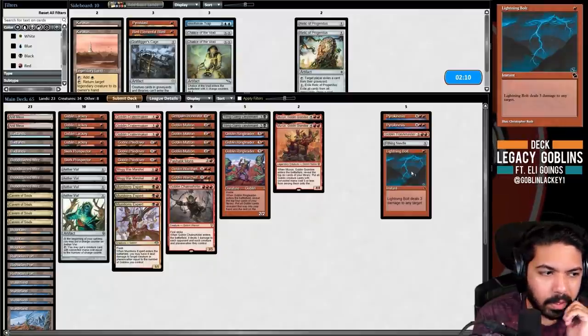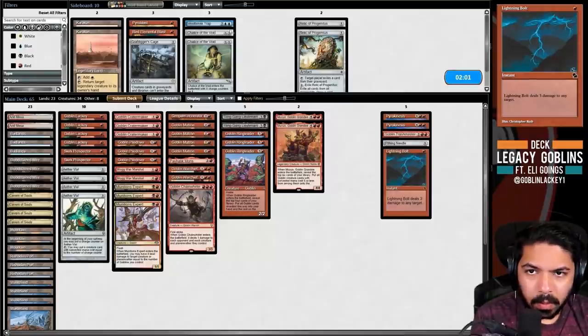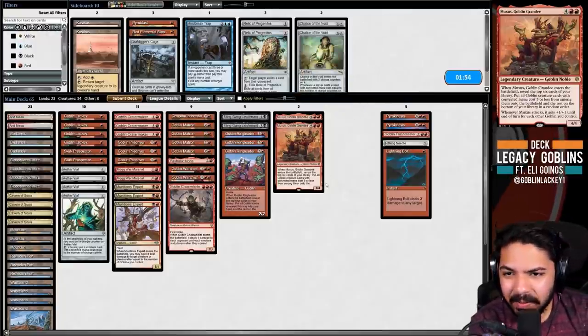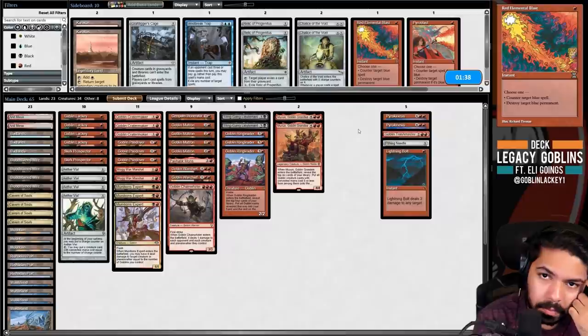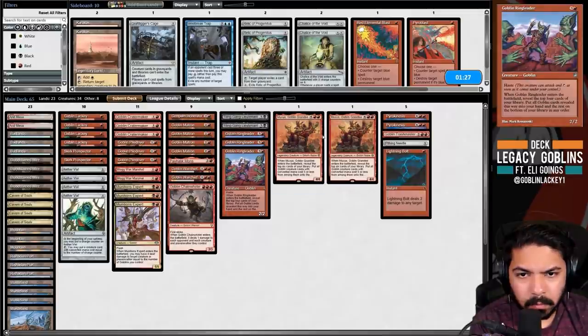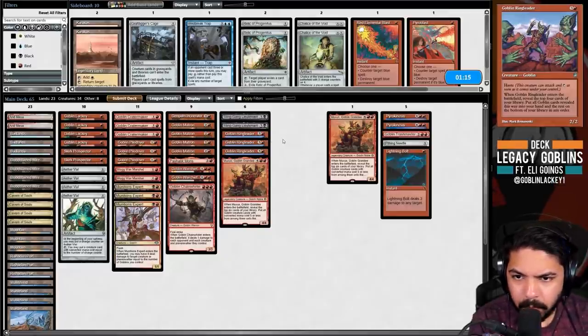We're soft against a fast turn two Painter into turn three combo, or turn one Painter with double Simian Spirit Guide. Pyrokinesis is really good at blowing out fast Painter kills. They have Bolts and Pyroblast and should board out Pyroblast, though not every player does - because of the Pile Driver interaction it's really rough for them. This is a matchup where we can shave a Muxus - if we get a functional hand we're favored, so we don't want to expose ourselves to high variance cards.